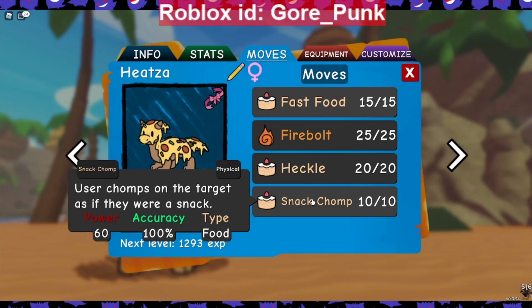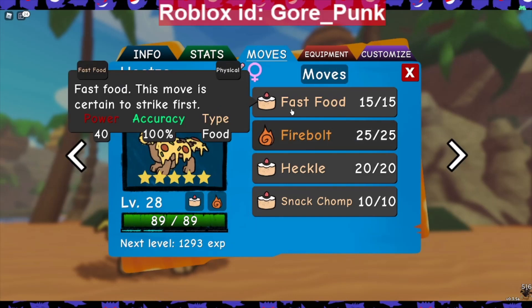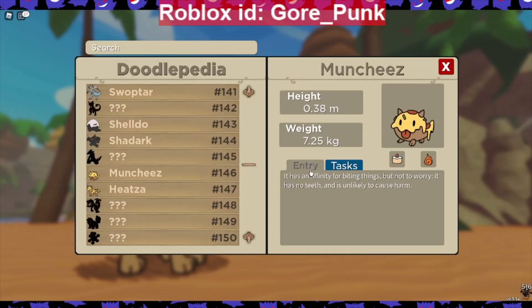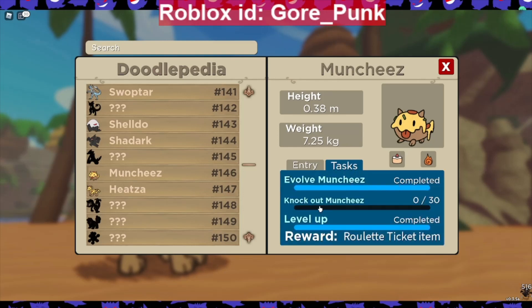Here's Munchies' Pokedex-style entry: it has an affinity for biting things, but not to worry — it has no teeth and is unlikely to cause harm. His tasks are: evolve him, knock out 30 of them — so whenever he gets added in the wild we've got to knock out 30 — and then level up and roll that ticket.